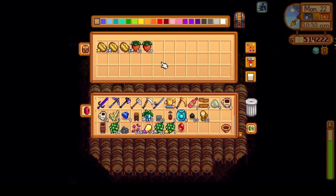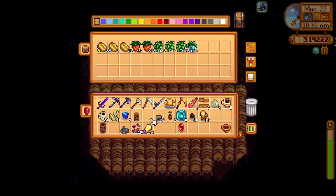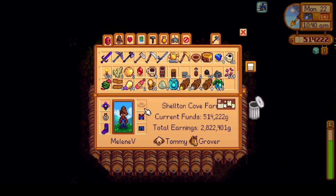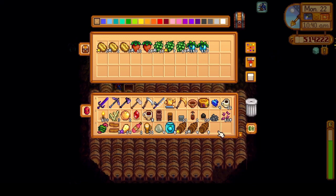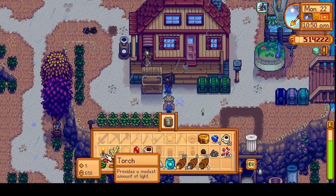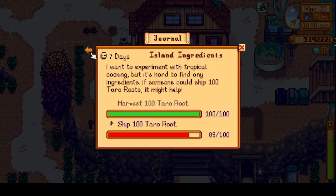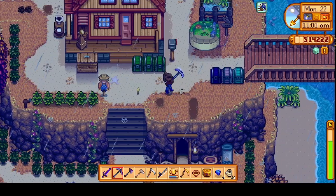Let's get this backpack sorted. I'll put some more ancient fruits in here. Shipping — okay, we needed to ship 11 taro; let me double-check — yeah, just 11, so that's done now. That quest will be completed, and we can get our solar panel recipe.